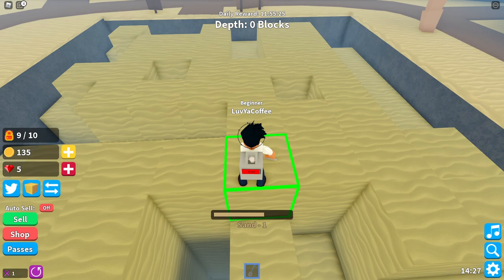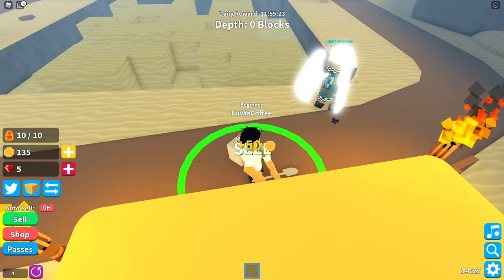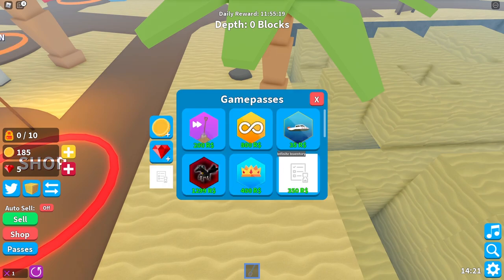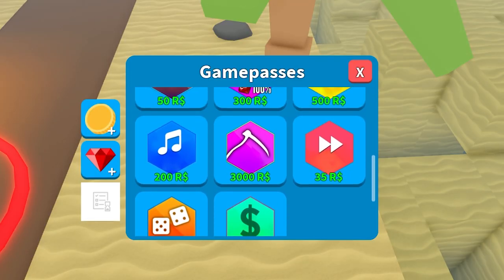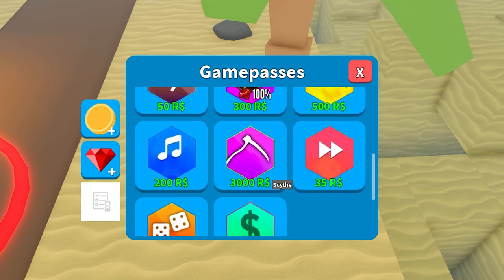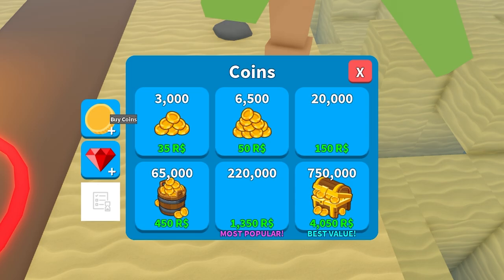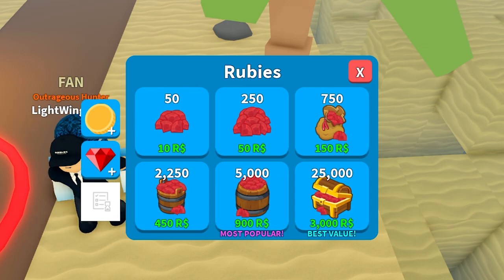Let's look at the shop — the amount of Robux you can spend is amazing. There's a scythe that needs 3,000 Robux. I want a scythe! You can buy coins, yes sir, you can buy rubies.